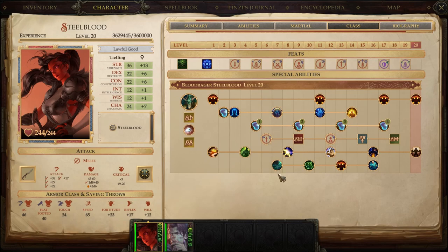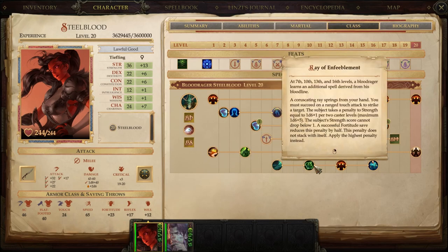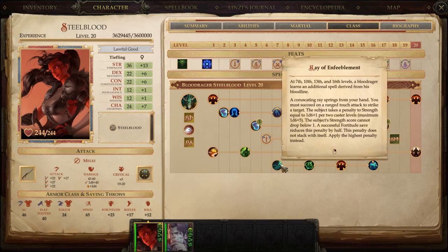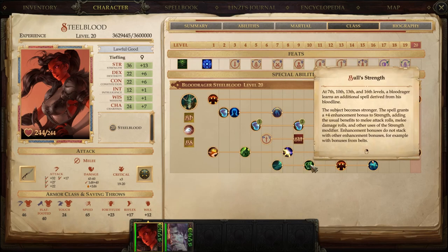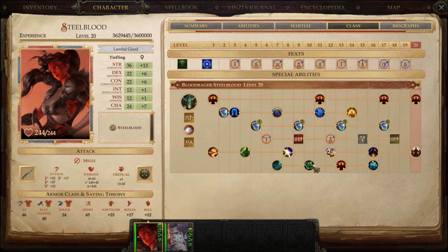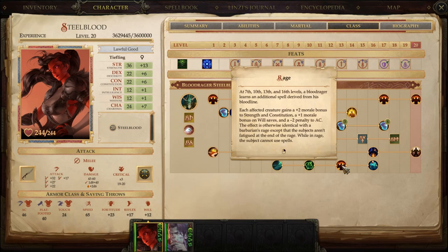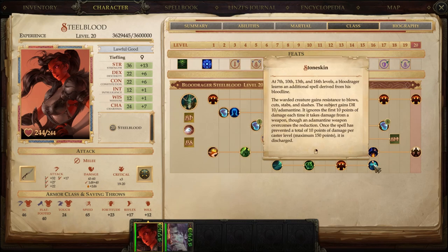The Abyssal bloodline also gives you free spells at levels 1, 2, 3, and 4 of spell casting. For this bloodline we've got Enfeeblement, Bull Strength — which is kind of meh by the time you pick it up since you probably have better gear — though you can still buff your team with it. We get Rage the spell, which I'll explain in a second, and Stoneskin, which is another solid choice.